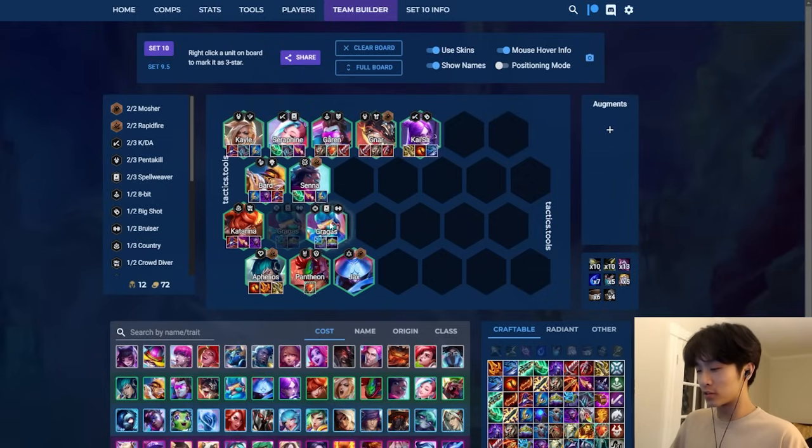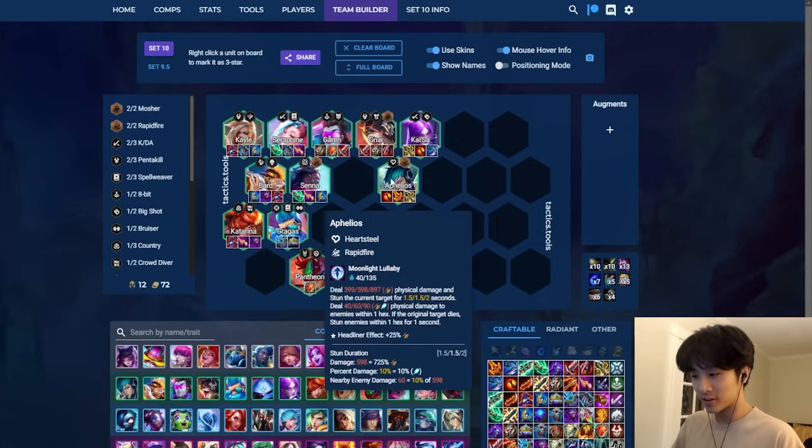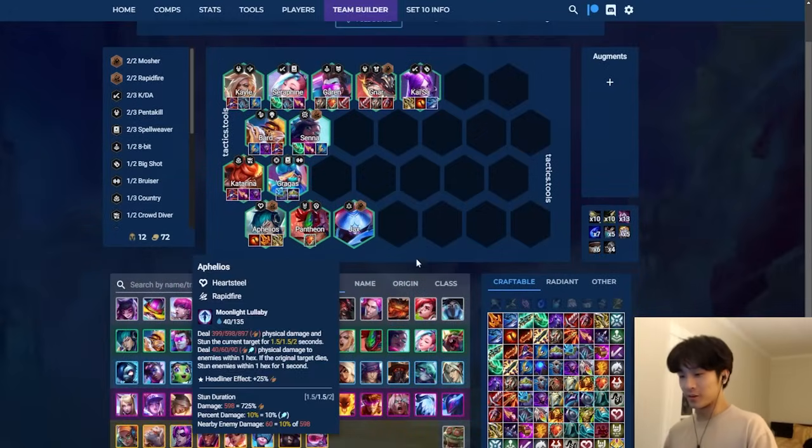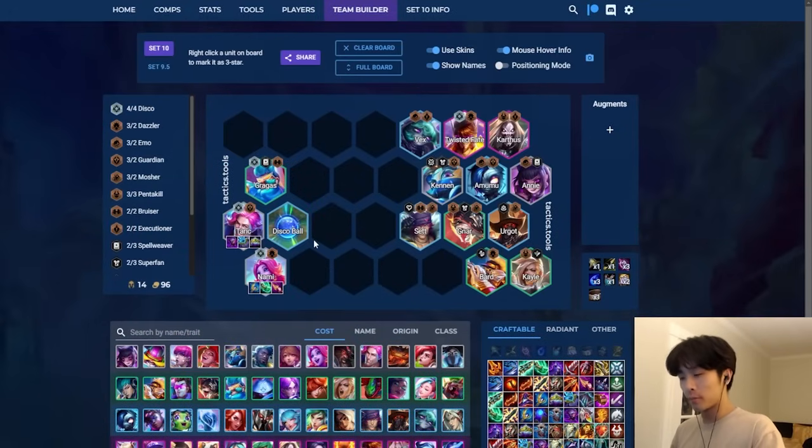If disco wasn't such a strong opener, Gragas would probably be in the bottom tier. Aphelios as a chosen unit by himself is C-tier, but with the Heartsteel tag he'd be up in A-tier - so it depends on how you use him, as an actual carry or for the Heartsteel trait. Pantheon - I don't need to say much about this guy. Jax - I don't need to say much about him either.